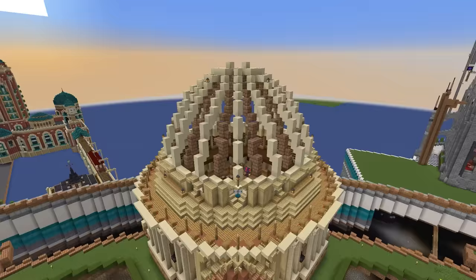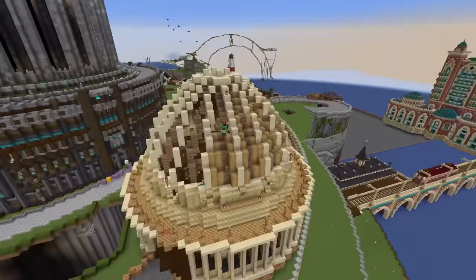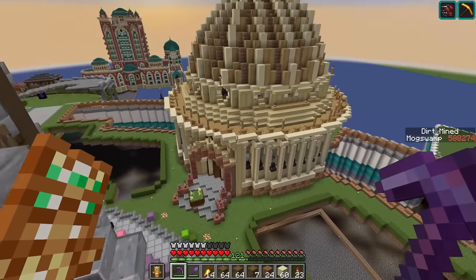I wasn't really sure how to accomplish that look, so I just started creating some lines out of sandstone to create a wireframe for the dome. Then I made some more lines in between those with mud bricks to get a nice contrast going. This looks so weird from down here. Then it was just a matter of filling in all the missing blocks with oak wood, which took a surprisingly long time, but I think it was worth it. This looks so good so far.